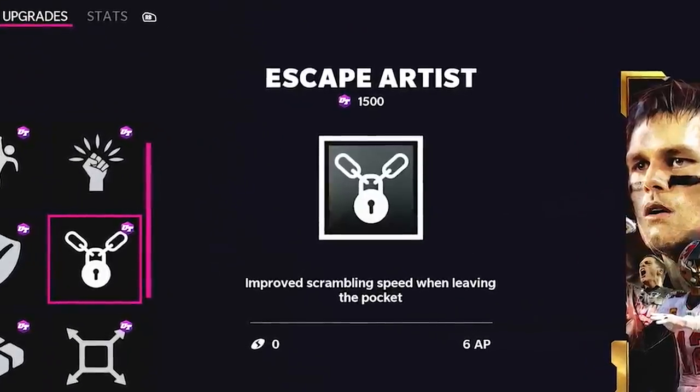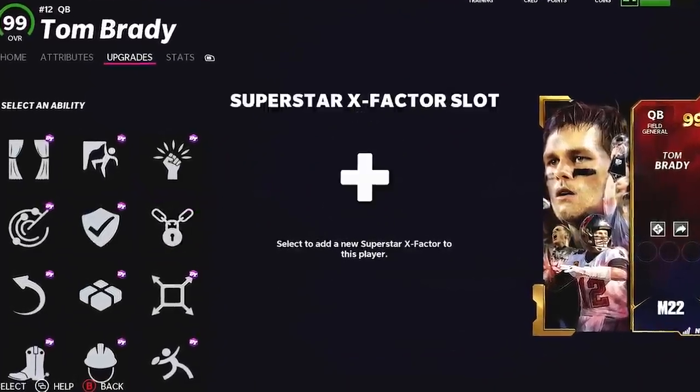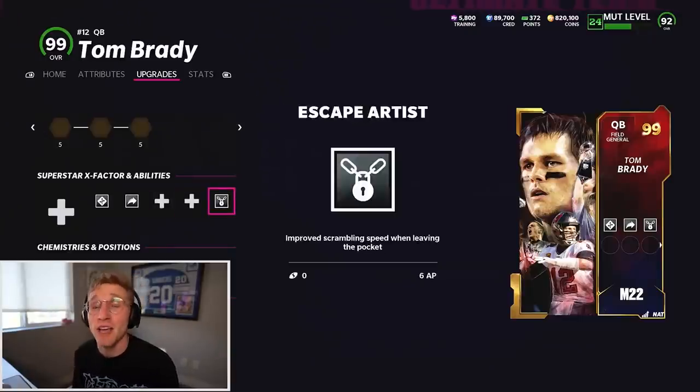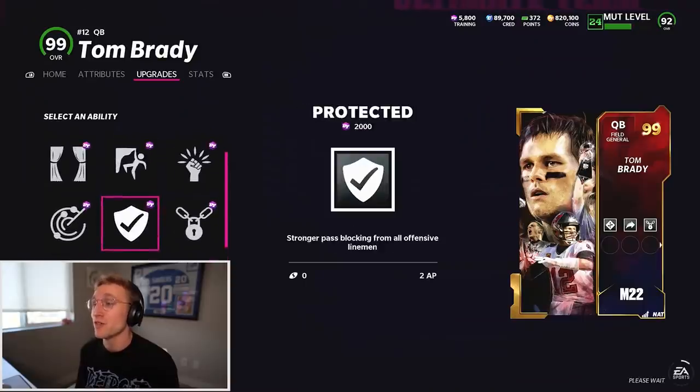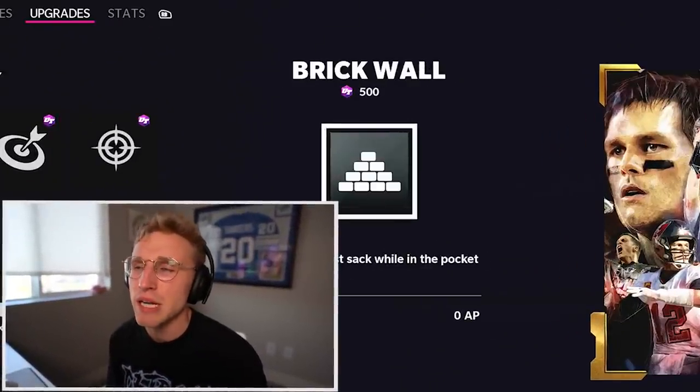We can't really go Escape Artist unless the only player on our team with abilities is Tom Brady. I actually don't mind how that sounds. Let me throw Escape Artist on him here. We're already looking at 12 AP - the most you can have is 14. I think we are going to use 14 out of 14 ability points on Tom Brady. That is absolutely insane.